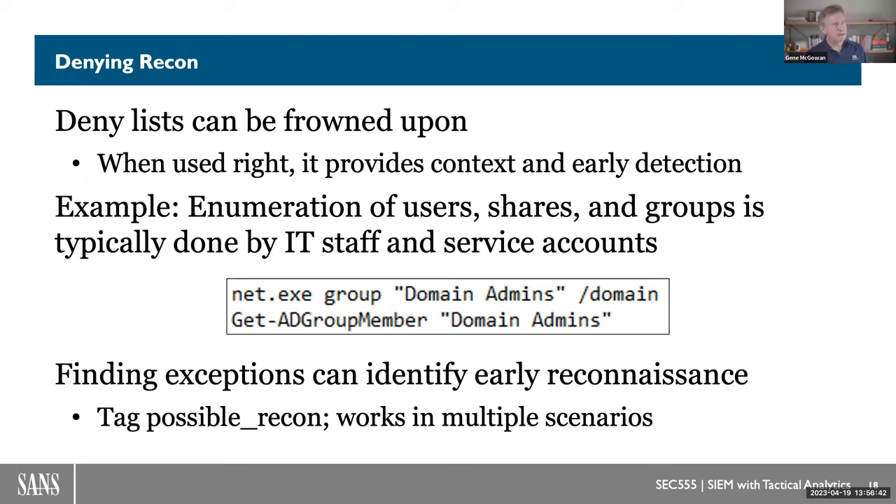If we deny access, we might solve the problem of people reading the accounts, but we're also tipping our hand to the adversary that we're trying to keep them from reading the accounts. You can deny access, but the challenge is you've now tipped your hand that you're trying to leverage more preventive technology. In the case of a deny list, we're saying: if something is a member of a deny list, we would generate an alert that we then investigate. We don't necessarily have to shut the command down.